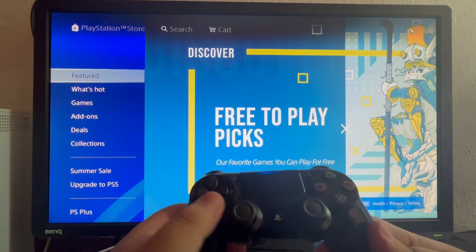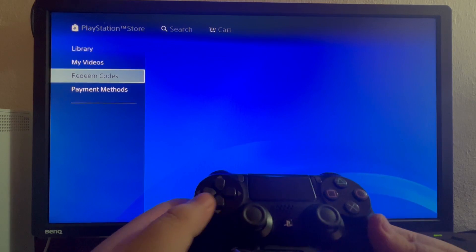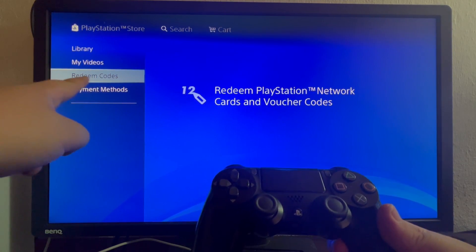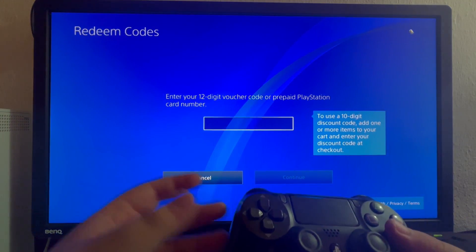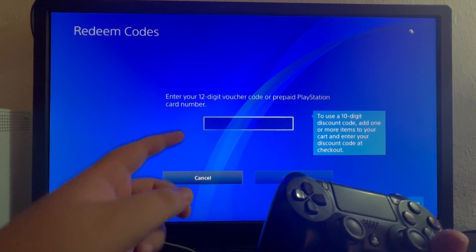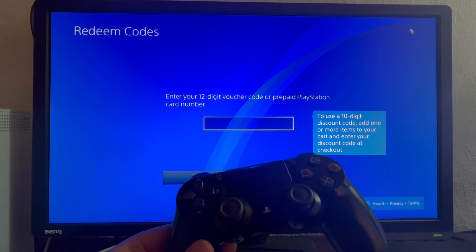After you are inside of the store, scroll down using your left analog stick till you get to the bottom, and you will see the 'Redeem Codes' option. Select it and you will be redirected to a new screen where you will need to enter your 12-digit voucher code or prepaid PlayStation card number.